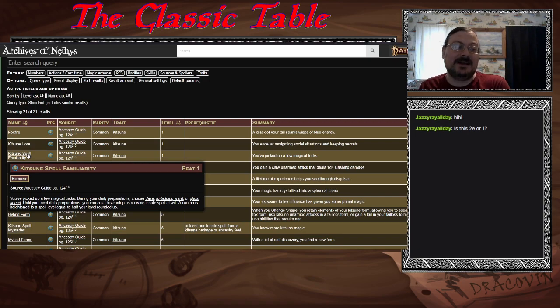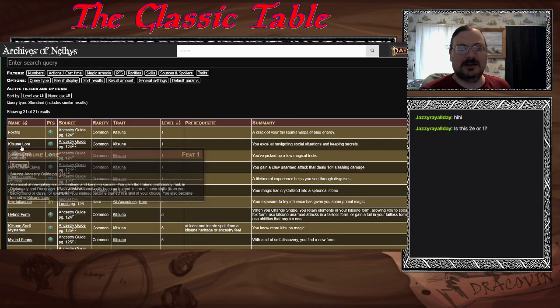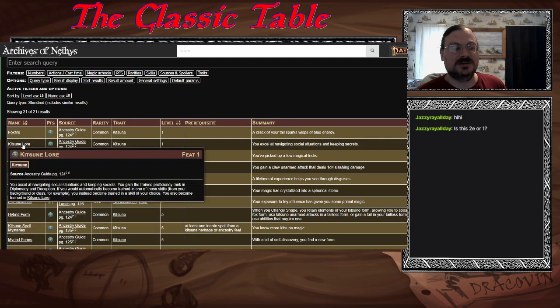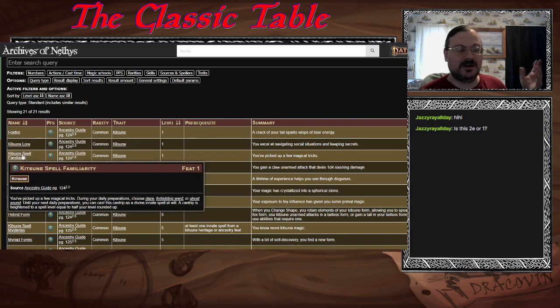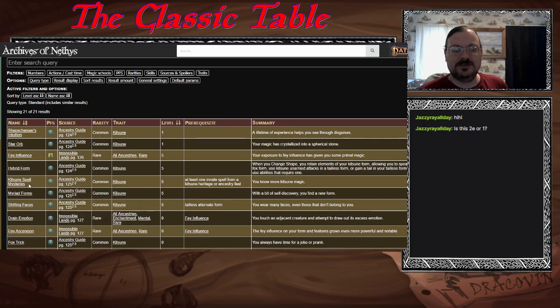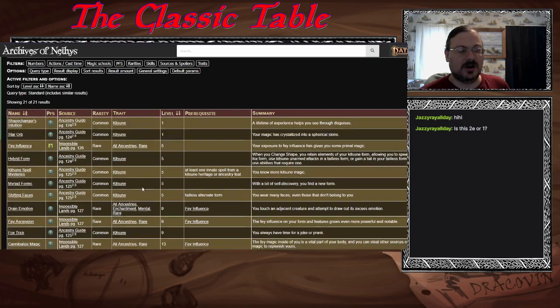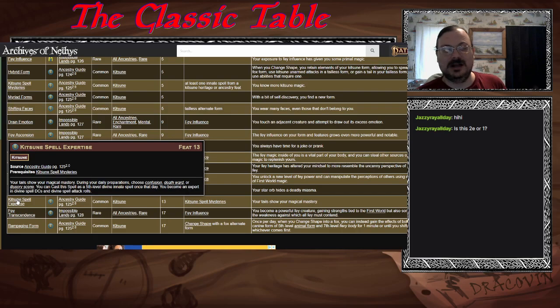Frozen Wind Kitsune are from the Crown of the World, from snowy peaks — from a cold area. Your tailless form is human. Kitsune Spell Familiarity — any Kitsune can take it as a feat. One heritage gives it for free. You can see: retractable claws for a claw attack, Kitsune Lore gaining Diplomacy and Deception, Fox Fire for creating electricity, and the Spell Familiarity lets you choose a cantrip as a divine innate spell during daily preparations. You can deep dive into Kitsune magic too.